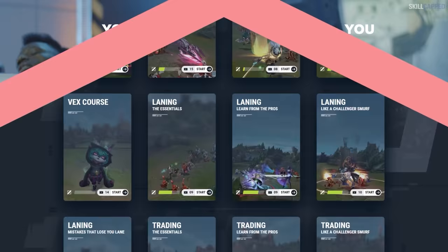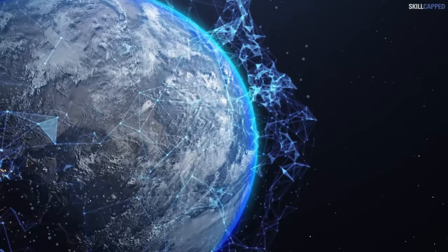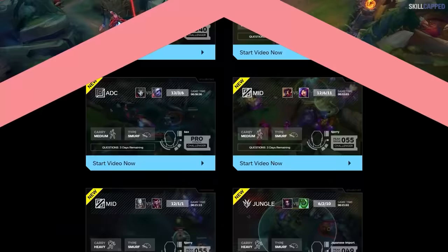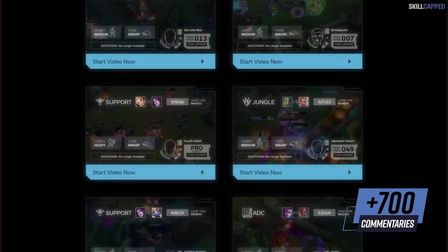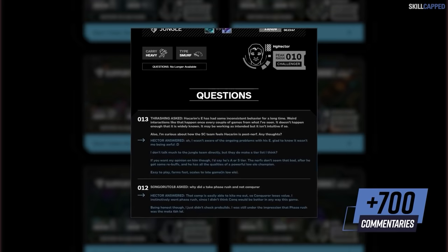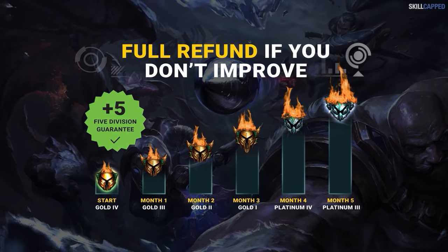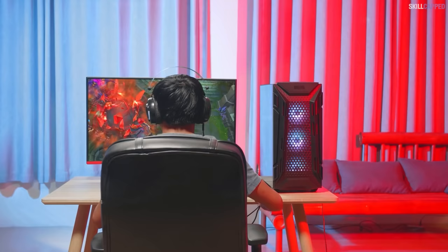You might be asking yourself why go to skill-capped.com to improve when you could just watch YouTube guides or play the game. Well, let me show you. If you're a support struggling to climb the ladder, you'd get over 40 site-exclusive courses for support. We have the largest catalog of guides for League of Legends in the entire world with over 1500 videos, curated by top coaches and players into courses on every skill and topic you need to master. We also have over 700 smurf commentaries where a challenger expert shows you how to climb out of your rank, and you're guaranteed to get questions answered by them directly. We're the only service to offer a rank improvement guarantee — if you don't climb at least 5 divisions while actively using Skill Capped, you can claim a refund, no questions asked. Head to skill-capped.com and get the rank you've always wanted.